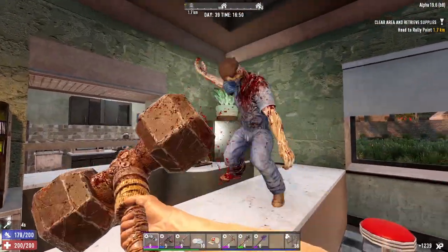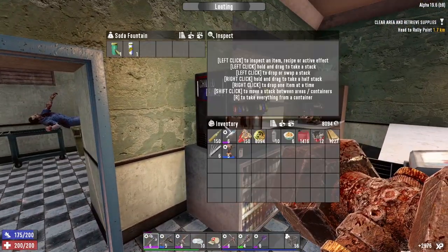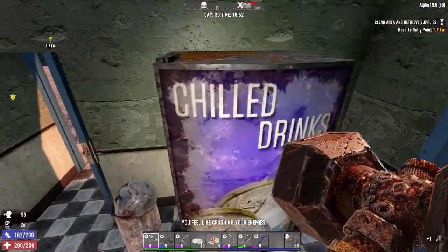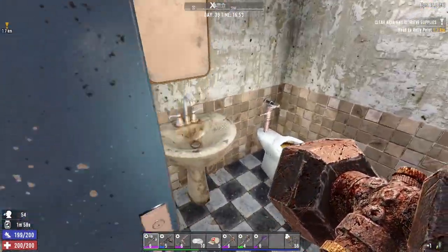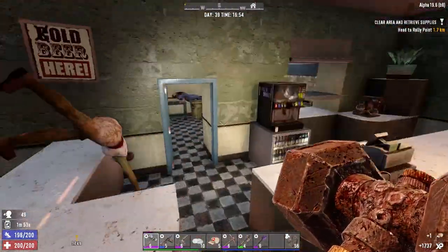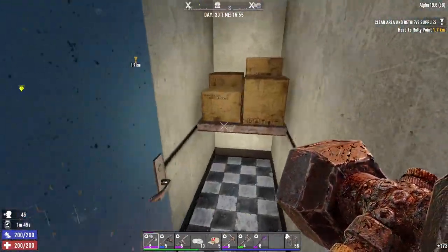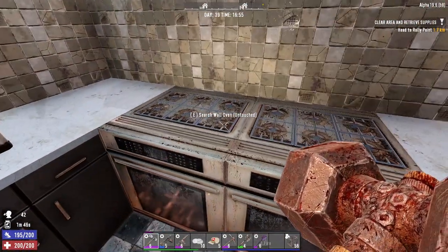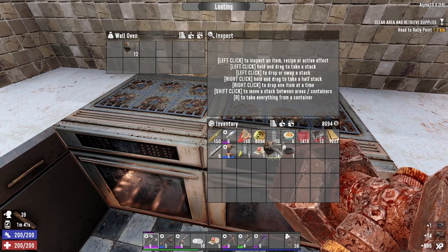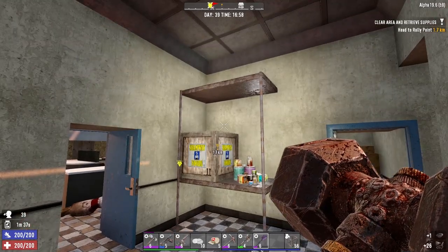I don't think I've done this place yet — yeah I'm pretty sure I haven't. Probably would have looted that. Bandages are always nice. She just got clobbered — nah, I definitely haven't done this place. Okay, scrap — we'll take that. Scrap — and we'll take that.